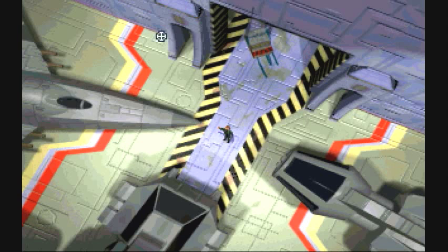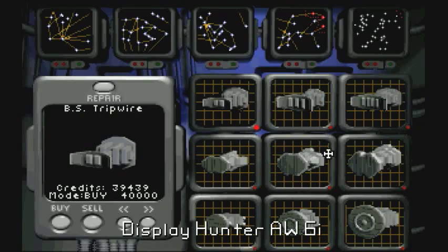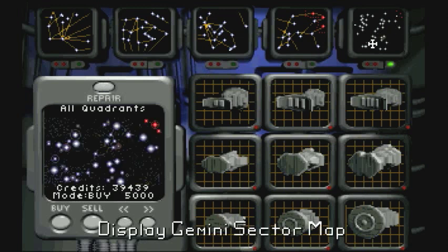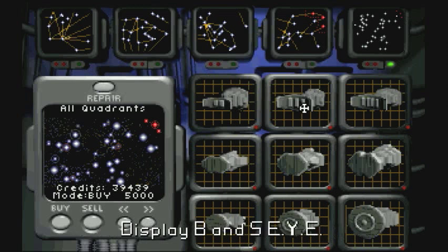To help with that, I've gone through and purchased a new scanner - the AW6i - which I purchased for my ship off screen. Now what I want to do is purchase all of the quadrants of the map, because when you jump to different quadrants, basically the map in Wing Commander Privateer is laid out into four different quadrants. I'll post a link in the video description so you can see a really good map explaining how to jump everywhere. So let's go ahead and buy the all-quadrants map.